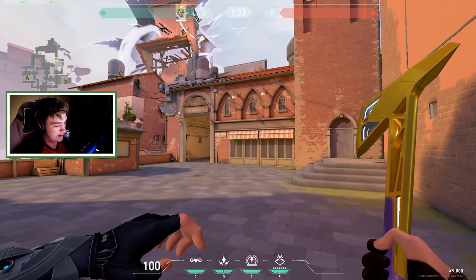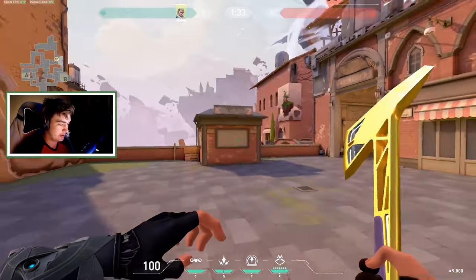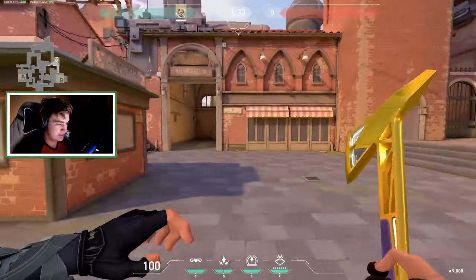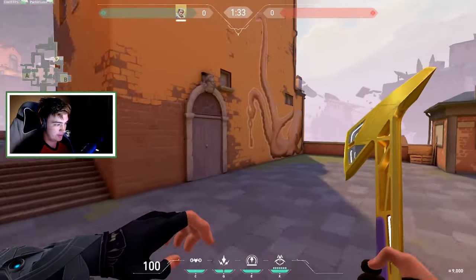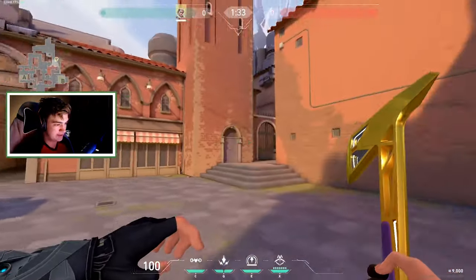What's up guys, we are on Ascent. I'm going to be showing you guys some advanced Sova darts. It takes certain parts of your HUD. There's going to be some insta-kill darts for each site, and then there's going to be the good revealing arrows, both for on Attacker and Retake's Defender.